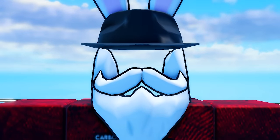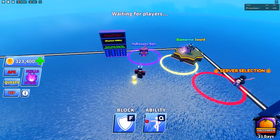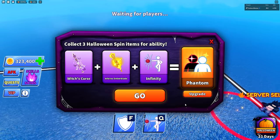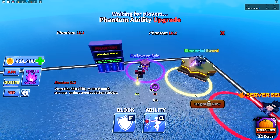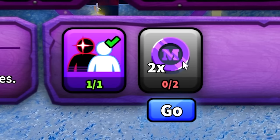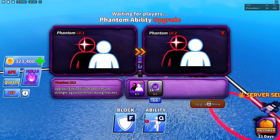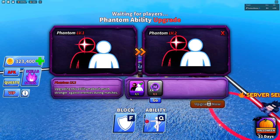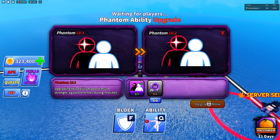Now we're going to do a complete 180, because you may have noticed there's no brand new ability in the game. But if we go over to the Halloween spins, you'll now notice an interesting button that allows me to upgrade my Phantom. I'm not able to do it right this second because you need two tokens to upgrade Phantom to level two. It says upgrading this ability makes it much stronger against enemies during matches, but it's very vague and I don't exactly know what it does or how much stronger it gets — we're gonna figure it out in this video.